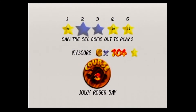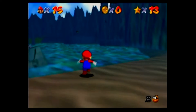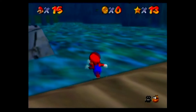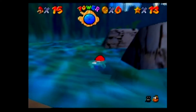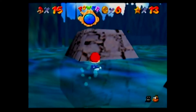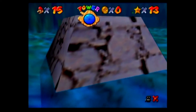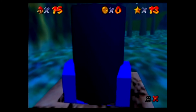Alright, two more stars down, only a couple more to do here. The eel will come out to play, and there's also the treasure chest thing at the bottom. Those are the only two we can currently do — we need the metal cap for the last one. Let's cannon our way over because that'll be a lot faster.